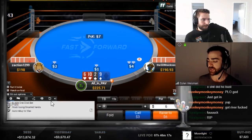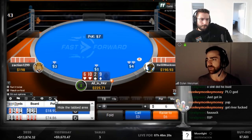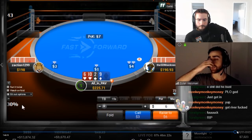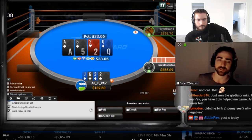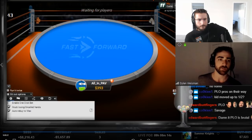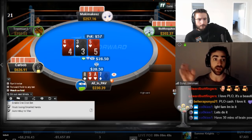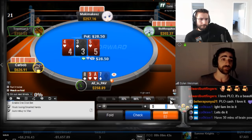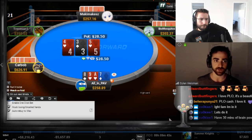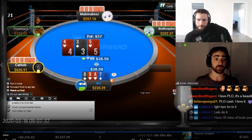In a multi-way pot where someone flats from the small blind on a board like three-four-five, the small blind never really has sets because they should be flatting all higher card combinations. The board where they get to lead is something like eight-nine-ten, and they're only going to lead for a small sizing because they don't just have a polarity advantage — they have a full range advantage.